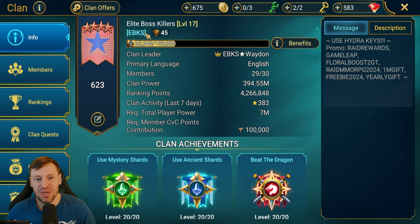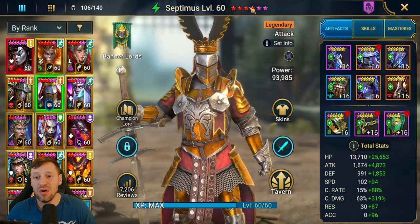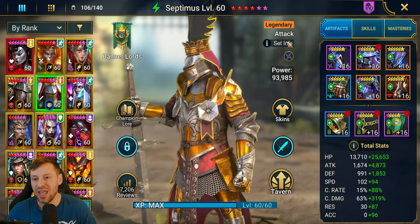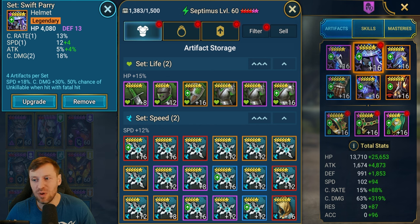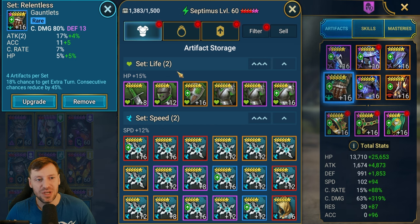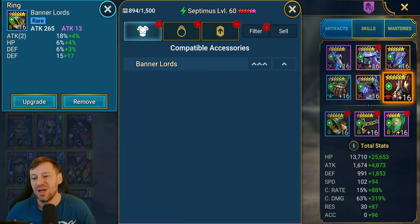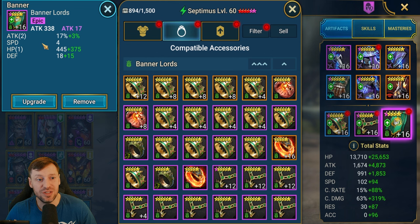We're now on Peril's account - big shout out to the elite boss killers and thank you to Peril for letting us use the account. I've got five stars, he's got four, so not a huge difference. He's put his in swift parry. Going through every single piece - that is a really nice piece hitting all the stats you want. Crit damage on the gloves, attack percentage on the chest, speed on the boots - same as me. He's gone for a broken set as well, which is fine.